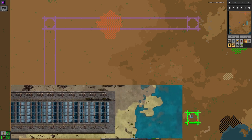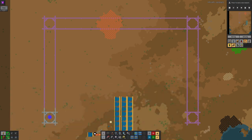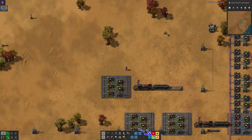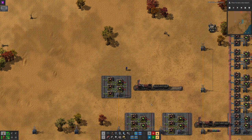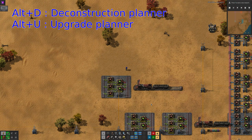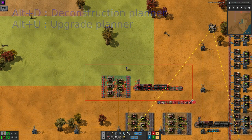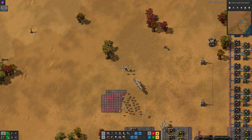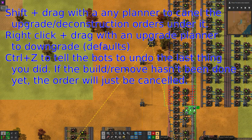Alternatively, if you like mods, you could try file, as shown in this video. Tangentially related to blueprints are deconstruction planners and upgrade planners — which I'm trying to resist calling red prints and green prints respectively. These can be accessed from their buttons on your toolbar, or with the keyboard shortcuts, which by default are Alt-D and Alt-U respectively. At their simplest, you can drag them across the world and mark any entity under them for deconstruction or for an appropriate upgrade. And your dedicated and hardworking bots will fly out to make your wishes come true.